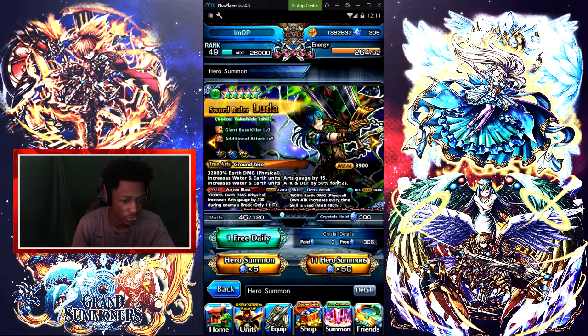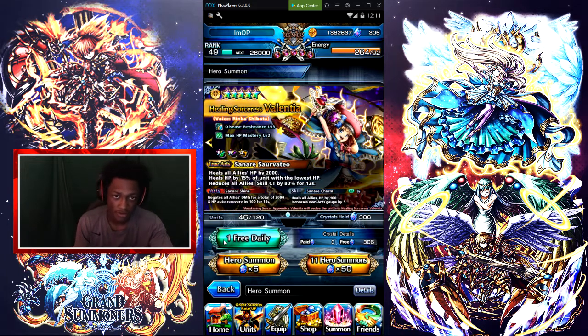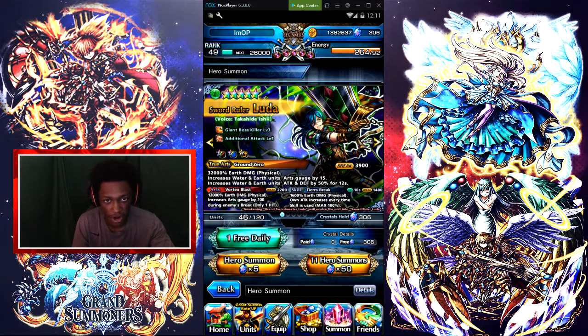Alright, right here we got Luda. Luda is a great unit — he does 32k earth damage. He is literally number five on the list. Number five: 32k true arts on his true arts, Ground Zero, increases water and earth units' arts gauge by 15, break of 3.9k, with abilities Giant Boss Killer and Additional Attacker at level three and level five.